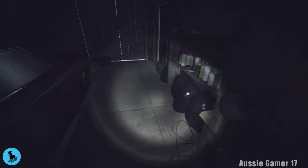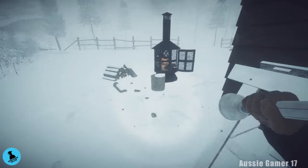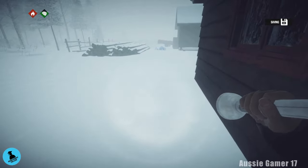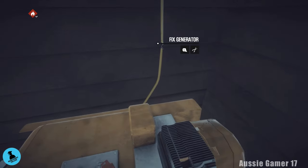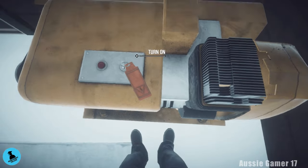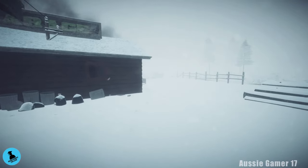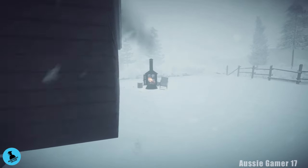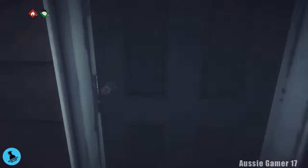That's the last piece we need to fix the generator. Head back around past the fire and over to the generator — use the tape and the pliers to fix it, then turn the key to turn it on. We already switched the power to the garage, so then head back inside.